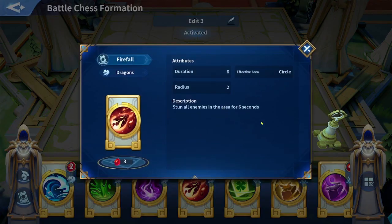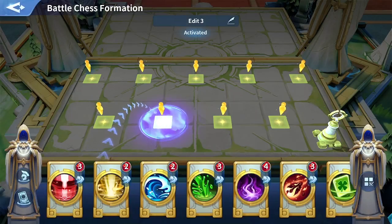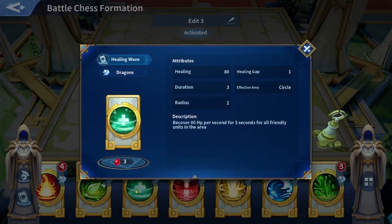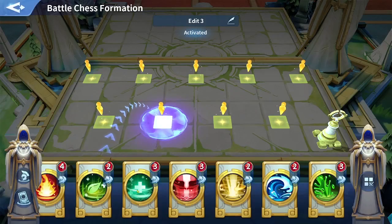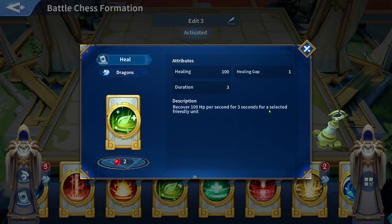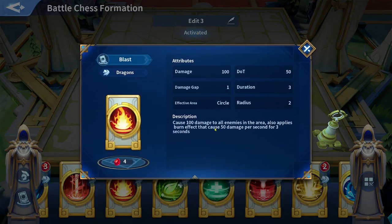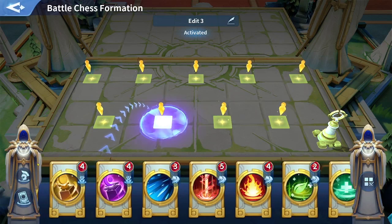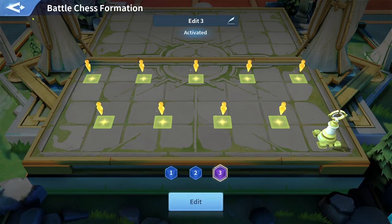There's a card that stuns all enemies in the area for six seconds. Some cards heal, some apply fear, poison, or damage. For example, one card recovers 80 HP per second for three seconds for all friendly units, while another recovers 100 HP per second for three seconds for a single selected friendly unit — you could use that on Charlemagne to make him nearly unkillable. There are lots of useful cards here you can check in the details.